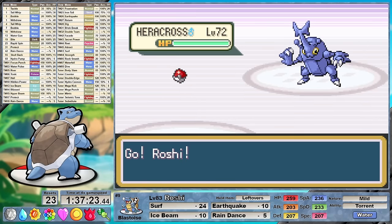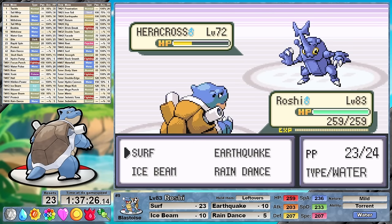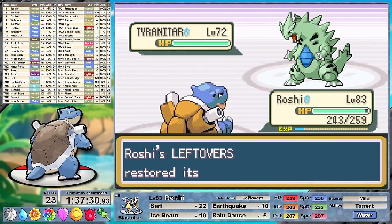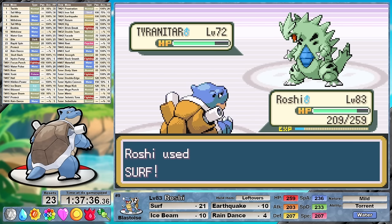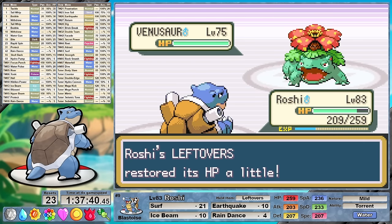Nine resets after our first attempt and I think I have a winning strategy — a good one is debatable, but a winning one nonetheless. Rest was not doing us any favors in this battle, so I replaced it with Earthquake. Also, the vast majority of those resets are simply fishing for Heracross to miss his Rock Tomb. It's not my favorite way of doing things, but with our speed reduced this battle is not possible — not without leaving to do an excessive amount of grinding, anyway.